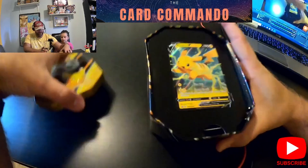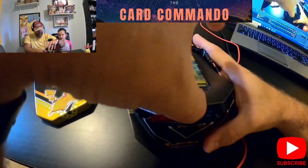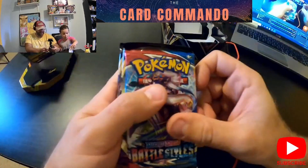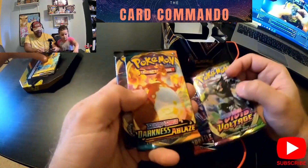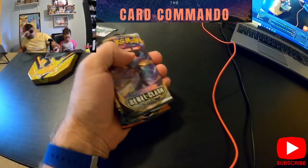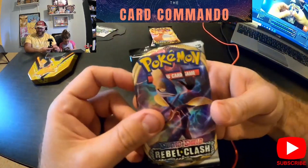The Card Commando and Unicorn Stars Commando here with part two of our Target Black Friday tins. This one we're going to be opening as the Pikachu tin — there's Pikachu. We get a nice Pikachu V card in there, very cool. It's looking the same: Battle Styles, Vivid Voltage, Darkness Ablaze, and Rebel Clash. So same cards again — let's start with Rebel Clash again this time.